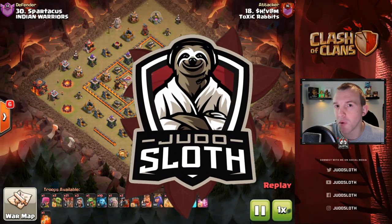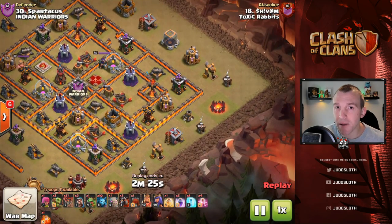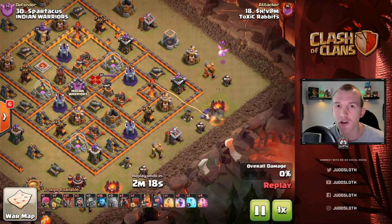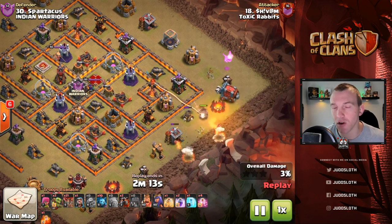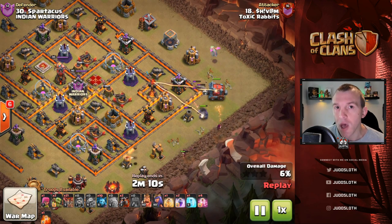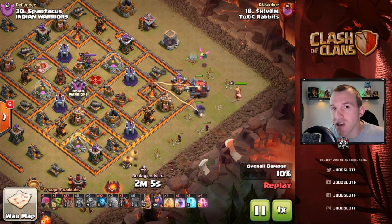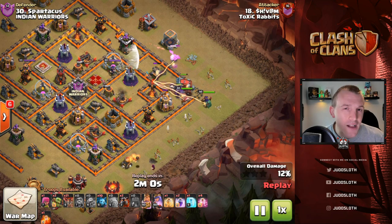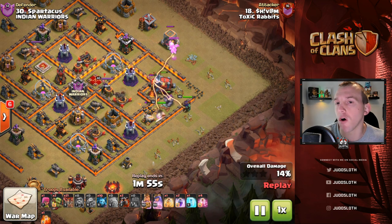We are starting with the lava loon attack strategy. I believe it's one of the best strategies across a number of Town Hall levels, there are a number of different entries into it and we'll show you a few different ones here and describe why one was used instead of another. Towards the end of the video we will also look at the Pekka Bobat — why the bats are used, why the bats are not used — and try to give you a little bit of help with that.